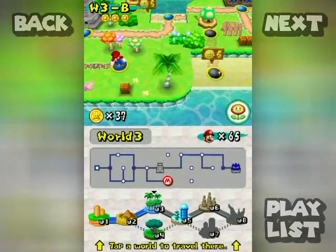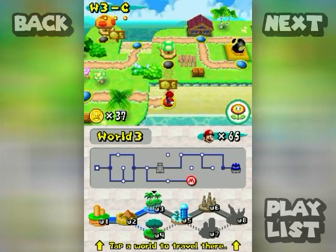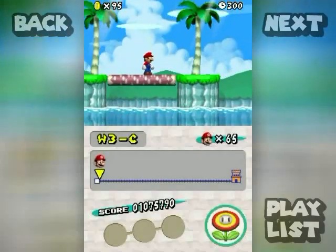Now we're going to open up another rather long alternate path all the way to the castle. It leads from B to C and then the castle. So anyway — 3-C! For you and me!